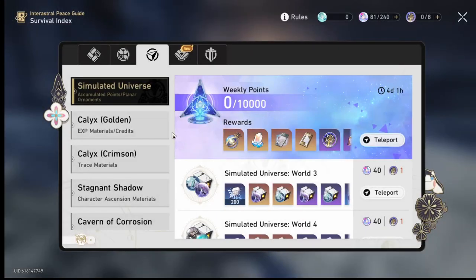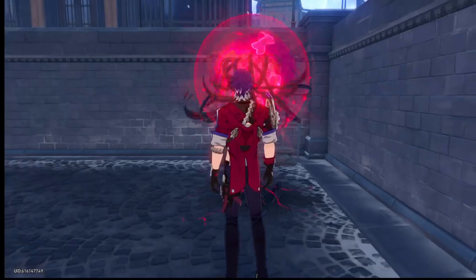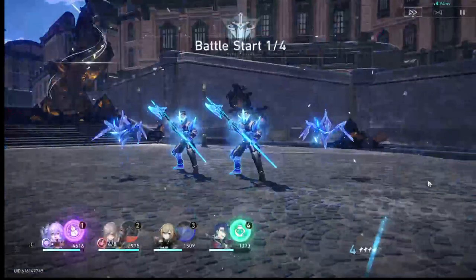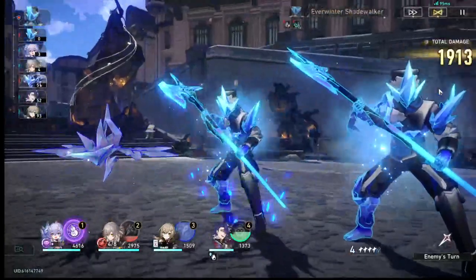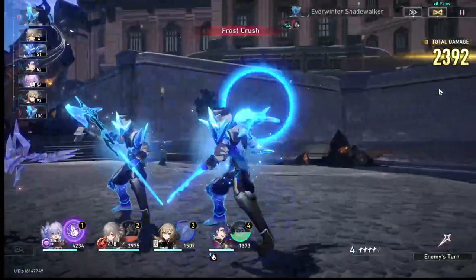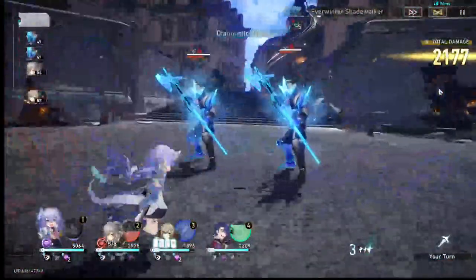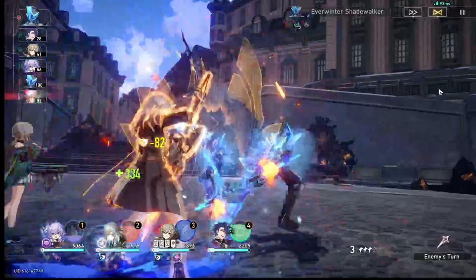We're playing the Honkai: Star Rail quest 'Specs of Reality — Flapper's Symptom Part 2.' I need to do Dream Racer bulletin too — I keep forgetting. I want to go to the Abundance Calix to get proper materials for Bailu. I'll auto the team again so I can go back to checking my phone — I haven't checked anything for the entire day. That's done.